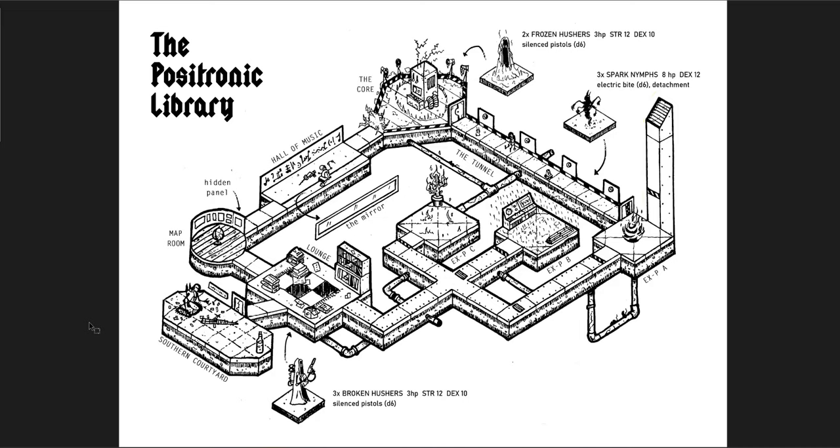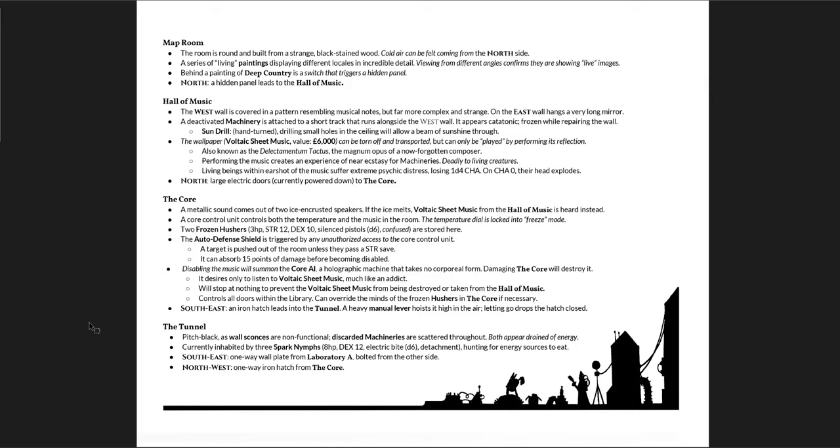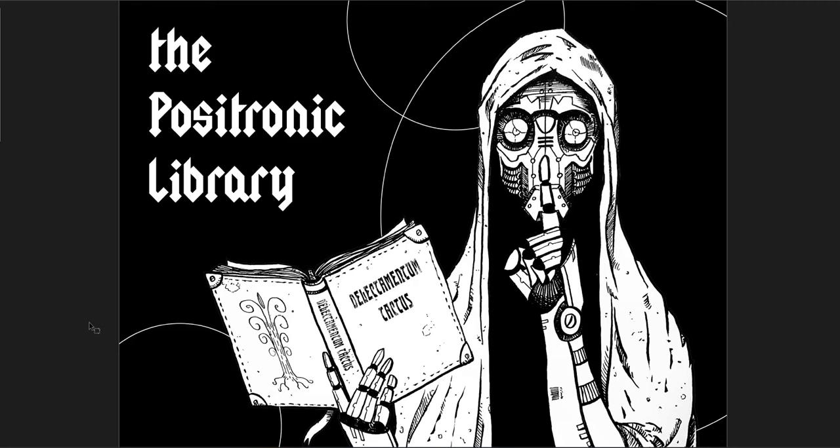Most of what you have in the dungeon is one page with a brief description of each room: the deposit trunk library, southern courtyard, lounge, experiment rooms A, B, and C, map room, hall of music, court, and tunnel. That's the whole thing. On the third page you see what this is designed for — Into the Odd or any other rules-light OSR game. It's very rules light, created by Oka Gall and Francesco Zanieri. Then there's the text license, and that's the whole dungeon.